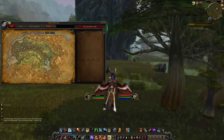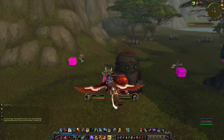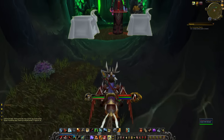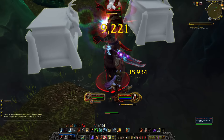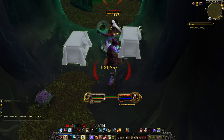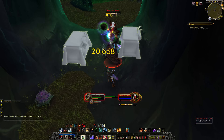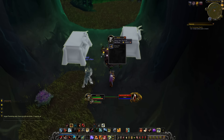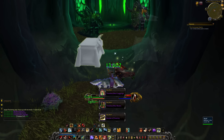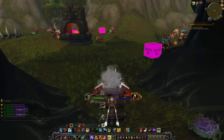Moving on to Menethil Harbour - we've got a Dread Protector and this Nethercaller with a name, so I may as well kill her. She's very nearly dead, and I've had excellent luck with my Mongoose Bites - they've been proccing constantly, keeping me at six stacks of the Mongoose buff for like half that fight. We got a Deep Sea Starfish - that's pretty rare, right? Deep sea, where you get fatigue and die. Again though, loads of Burdens of Eternity from this content.